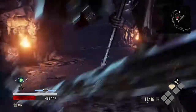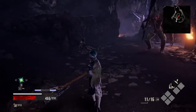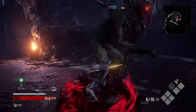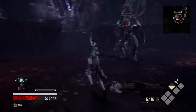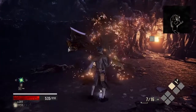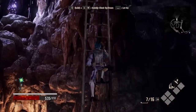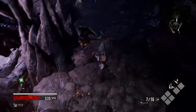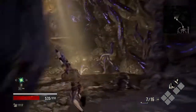Big damage! Wait, wait — let me heal first. Perfect. Let's use our abilities. This enemy hits really hard. There we go — he's dead. Considering he's a huge enemy, he attacks pretty fast.